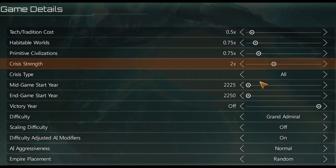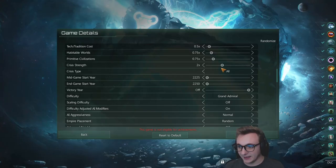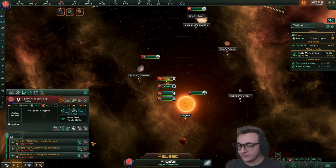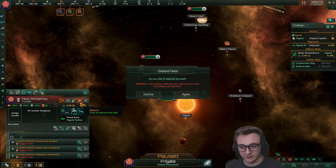Pretty much the hardest you can do, and two times crisis — because any more, I think year 50 will be impossible. Now of course we're going to have to get rid of this fleet; it's full of corvettes, so get out of here.